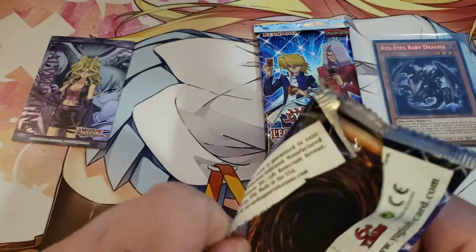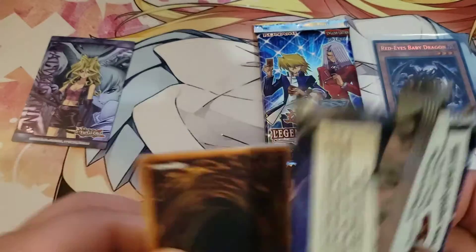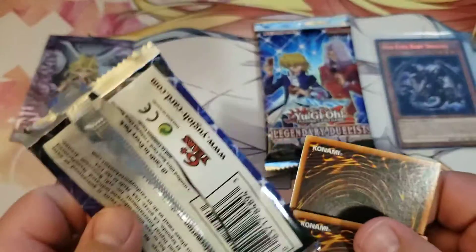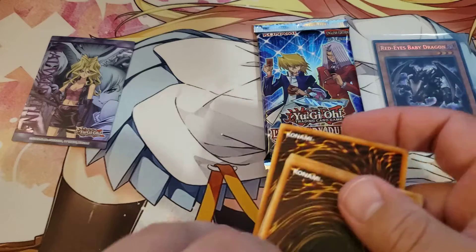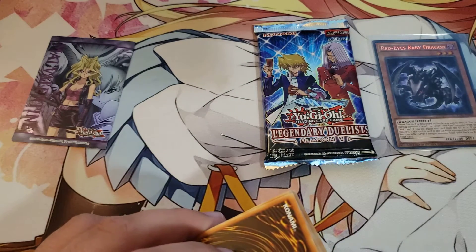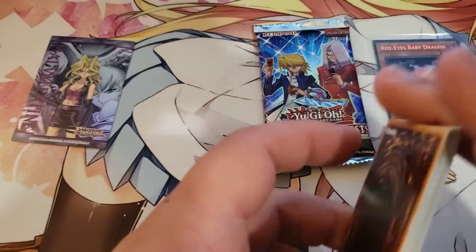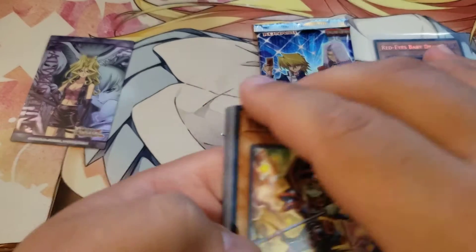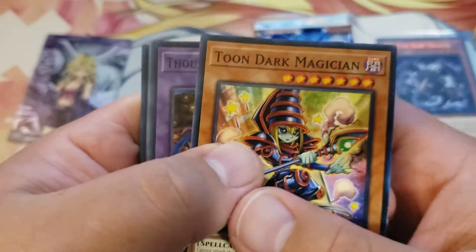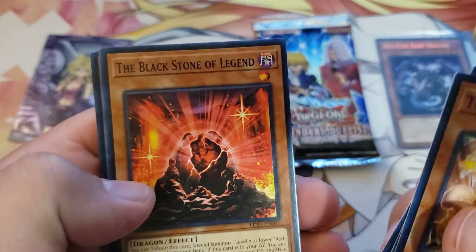Some cards we could be looking for are like Ancient Gear Fusion, and also like Millennium Eyes Restrict. There's quite a few cards, nothing crazy expensive. All right, here we go. Pack one: Dark Magician, Thousand Eyes Restrict, Crystal Beast, The Black Stone of Legend.